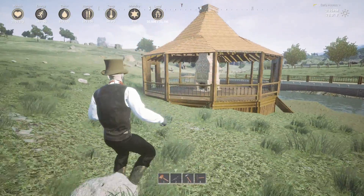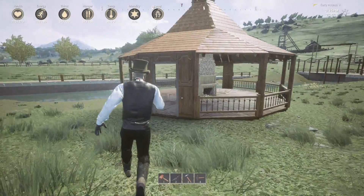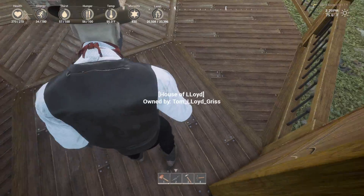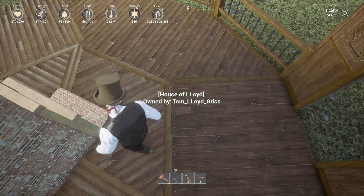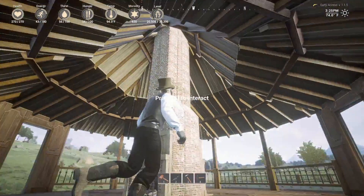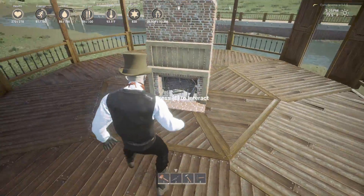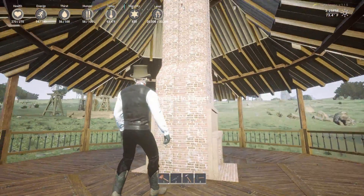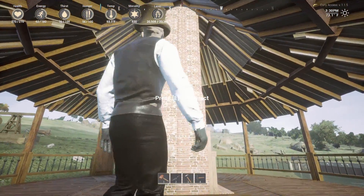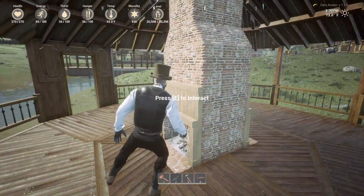It took an incredibly long time to figure this out, but once I did it was actually pretty simple. As you can see by the floor plan and the double fireplace — I just kind of had the idea so I figured I'd try it out, and it works great. You can actually see there in the middle they're kind of meshed together, and I think that kind of makes it look like it's supposed to be there. Looks good to me.